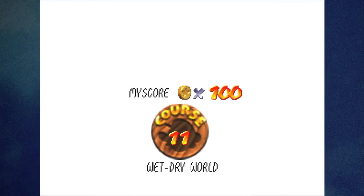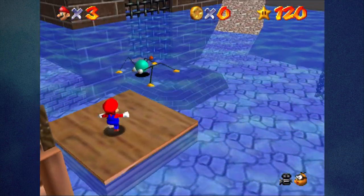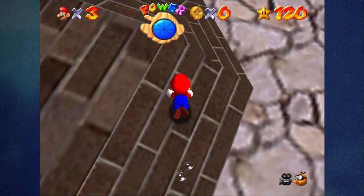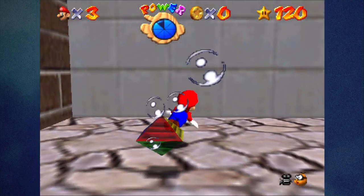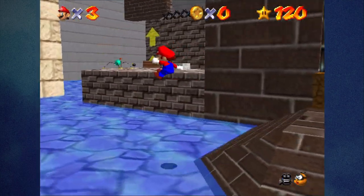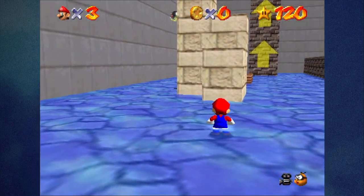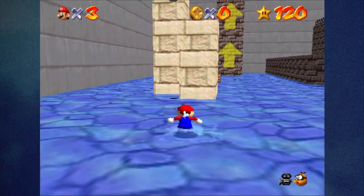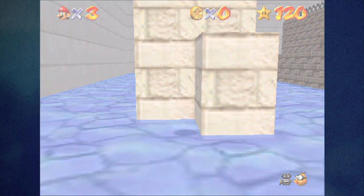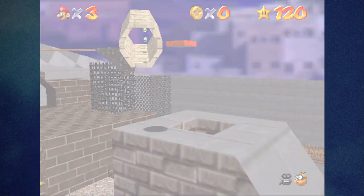The next teleporter is in Wet Dry World. The water has to be all the way down — I forgot to hop into the painting at the lowest level. But we didn't have to swim much. Go to where the prism for the second level of water is — it's in this corner. It'll teleport you right to the cannon. Probably should have used that one honestly.